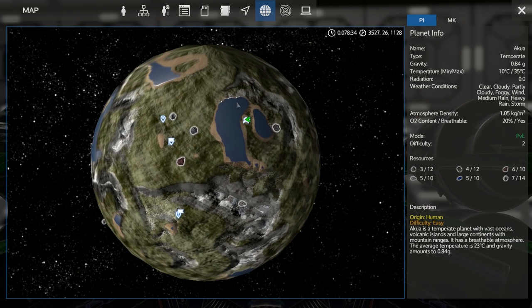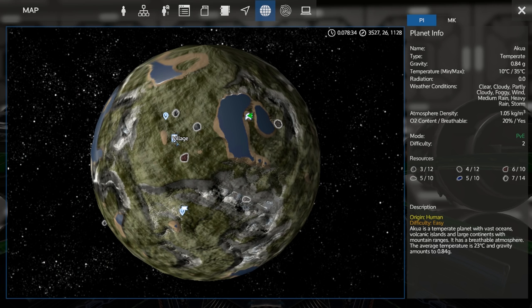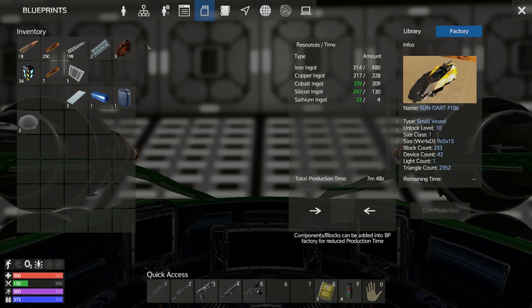This video, we are going to be looking for more points of interest. Specifically, I'm going to be checking out two villages pretty close to each other. I'd also like to get enough iron and copper to get the Sundart F106 — the small vessel I'm trying to save for. Pretty cool, I love that ship. The person who made the Sundart, if my notes are correct, is someone named Sleepy. I like that ship, we're gonna make it. Alright, let's get started.